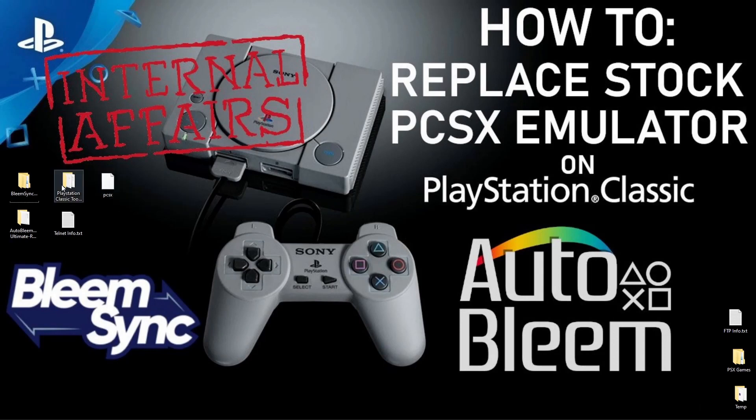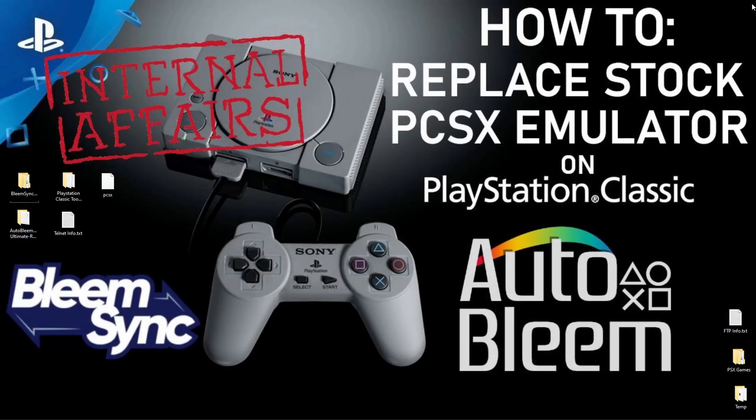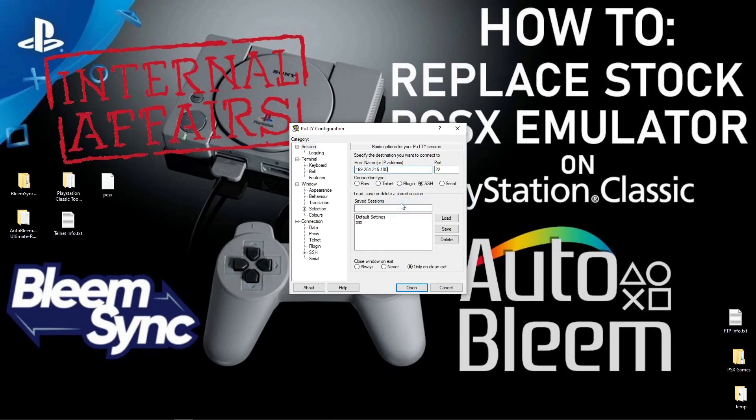Next, go into your PlayStation Classic Tools Ultimate Pack. If you're on 32-bit Windows, install the 32-bit version of PuTTY; if you're on 64-bit, install the 64-bit version. Once installed, launch PuTTY. Before doing anything in PuTTY, plug your PlayStation Classic into your PC using USB and power it up. While it boots, open the telnetinfo.txt file, copy the IP address, paste it into the host box in PuTTY, select Telnet, make sure we're on port 23, and hit Open.